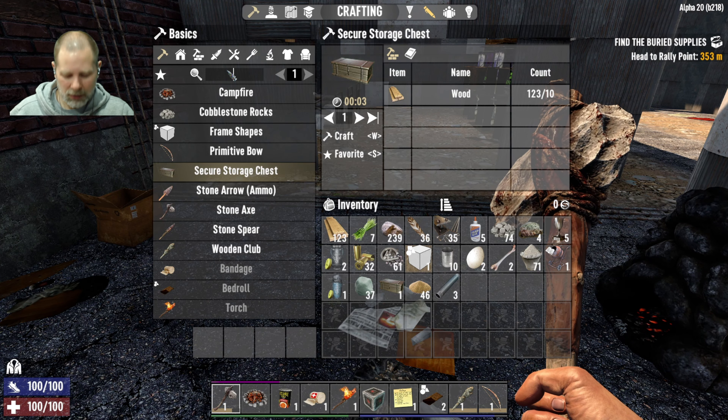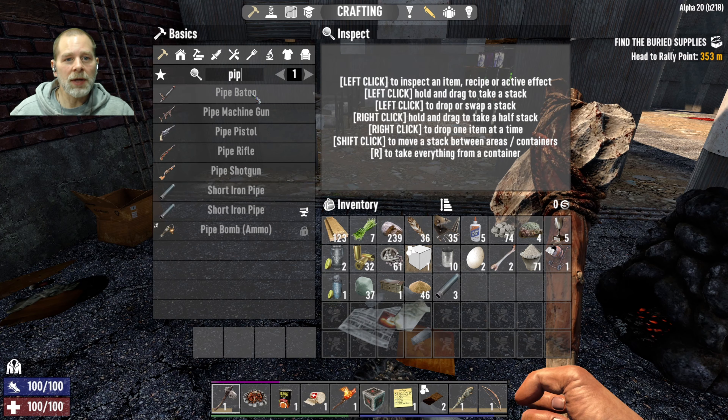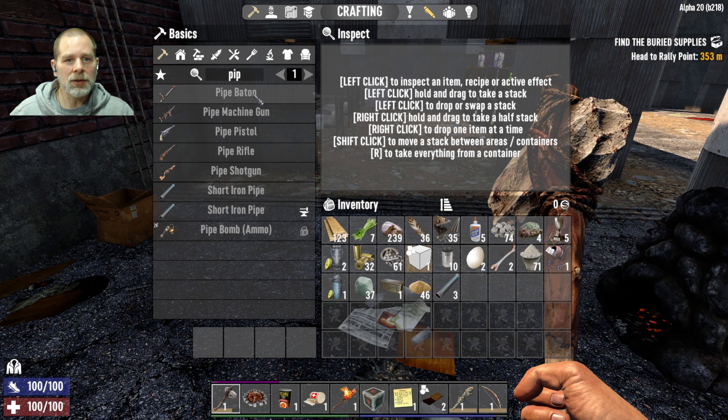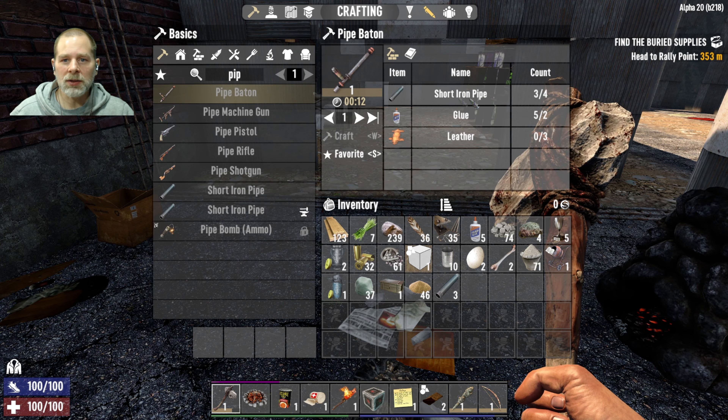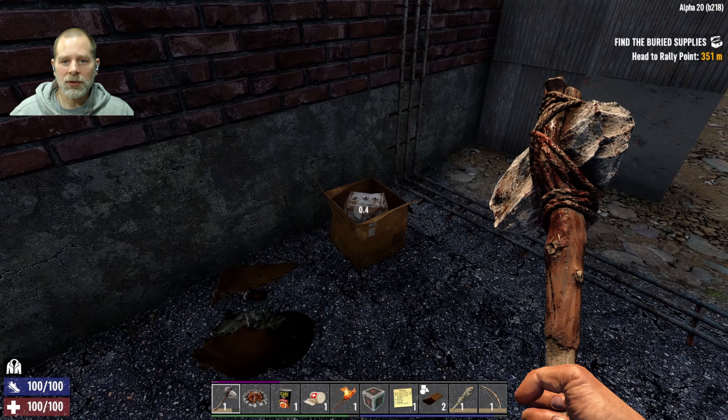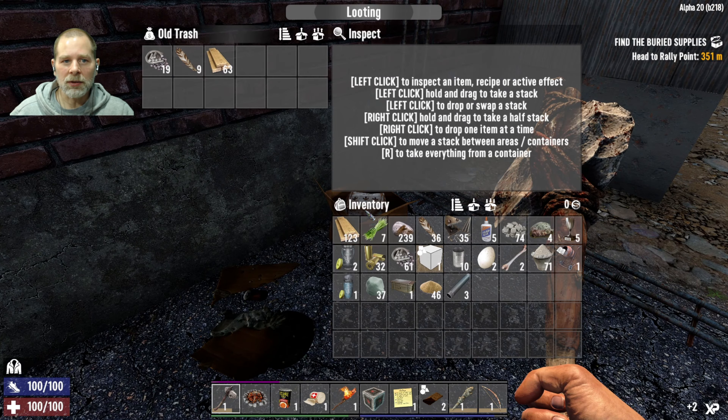Pipe baton, pipe machine gun, pistol, rifle, shotgun — okay. So I assume the pipe baton is going to be the first thing we can make. We need glue — we've got glue. We need to get some leather, so I think what we're going to need to do is kill some rabbits and deer and stuff like that in order to find leather.